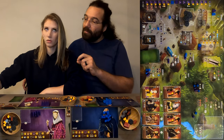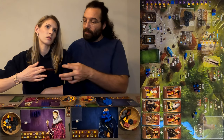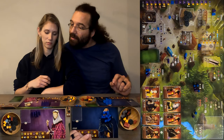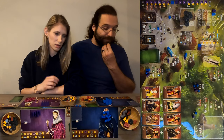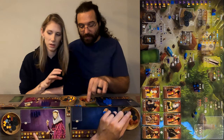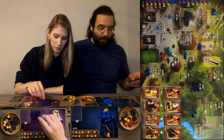Phil mentions that now anytime he takes a cathedral action he gets two gold and two bricks. He then takes three cards from the workshop. Phil briefly complains about the Tome Saga mechanic — he doesn't enjoy the Tome Saga as it adds more to keep track of. He finds the base game smooth enough and prefers it without the extra overhead.